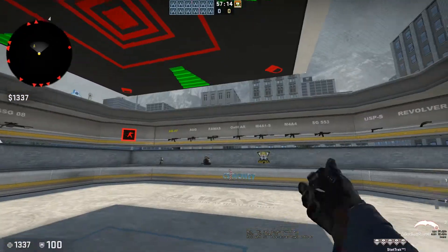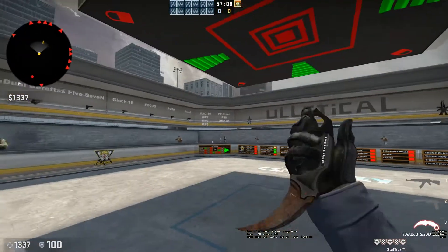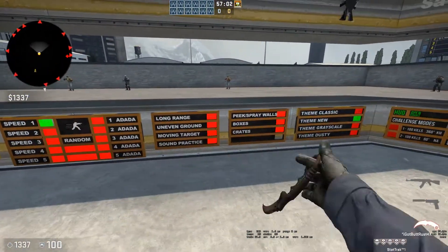What's up guys, this is a map called Aimbots. It's used for warming up in Counter-Strike — a lot of people use it, but it has a bunch of different settings that you can tune to your liking.